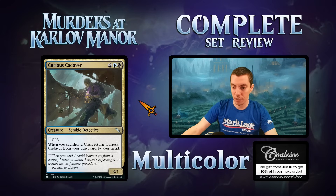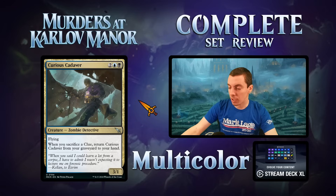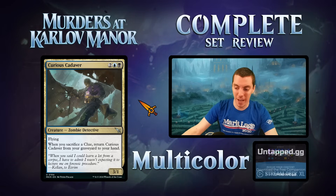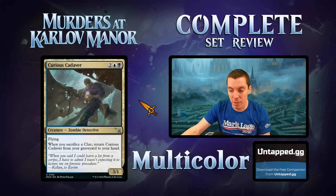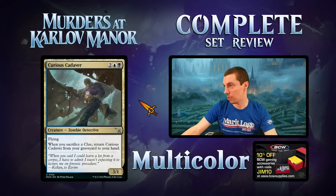Curious Get — Dimir four mana 3/1 flyer. If you sacrifice a clue, return this from your graveyard to your hand. Phenomenal limited card — play it, block, trade, get a clue, and get it back. Constructed: not really good enough. Having to cast it for four mana is just too much. If it were a cheap two-mana 2/1 flyer maybe, but four mana is a lot unless you have some loop going. Great limited card, nothing more.